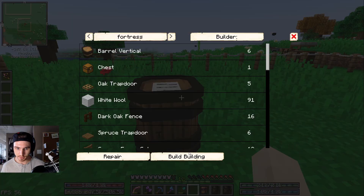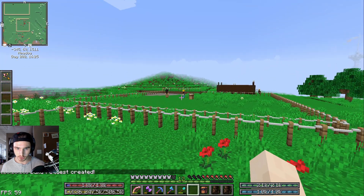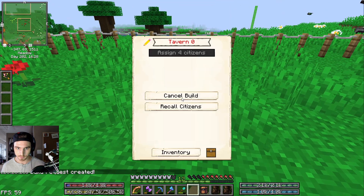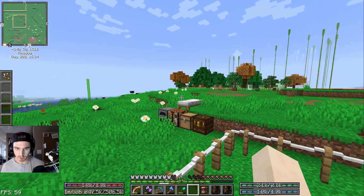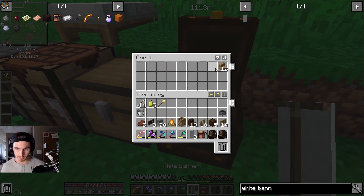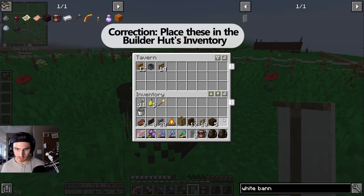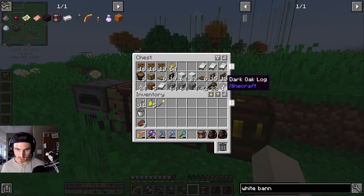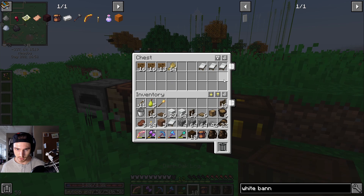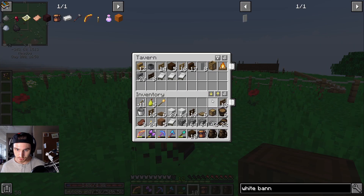We'll probably wait until after we hit build building, then we're going to go over and grab all these items and pop them inside the inventory. That's definitely not enough space for everything, so that builder better get his butt over here so we can borrow his inventory.